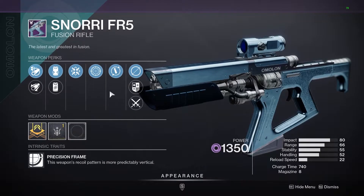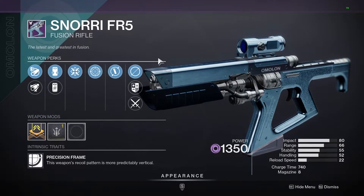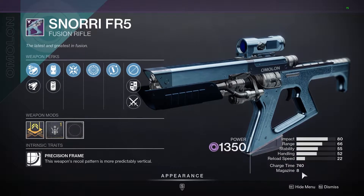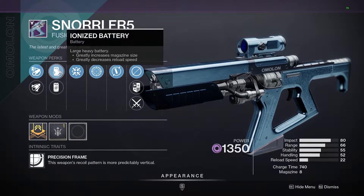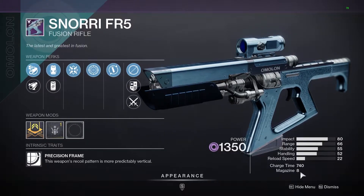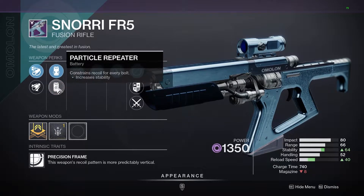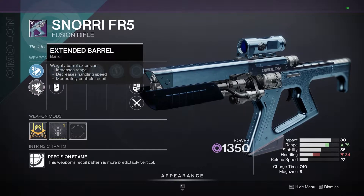The first one is a fusion rifle called the Snorri FR5, and this weapon might be very good for PvP. It's a new Omelon weapon so it has the origin trait of Omelon — this trait increases reload speed and stability for the top half of the magazine, so the first four bullets will increase stability and reload speed. If you pair this with Particle Repeater, it takes only three to four bullets to activate this perk.